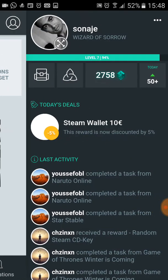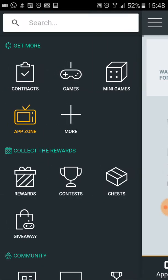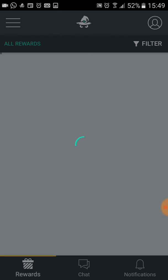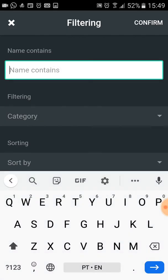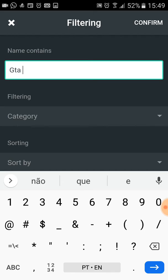Next step is to accumulate as many gems as you can. After that, go to the 'Collect the Rewards' option. Let's search here for Grand Theft Auto 5 and confirm.